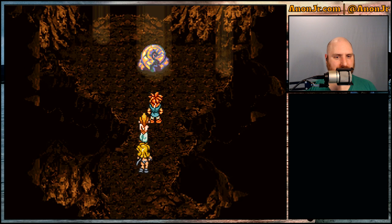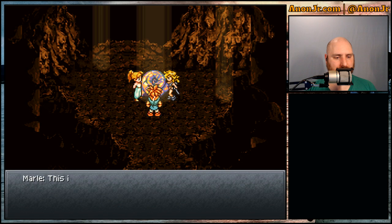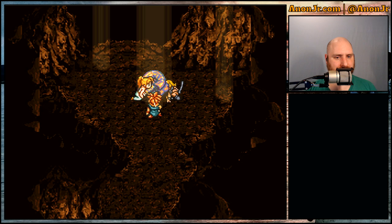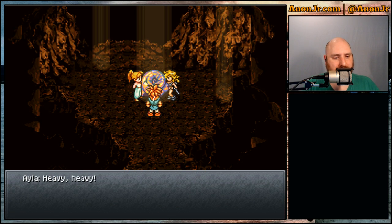I get distracted by the shiny. Hello — what can we make with you? This is the rainbow shell. I should have had Luca in the party; she says some really good fun stuff here.